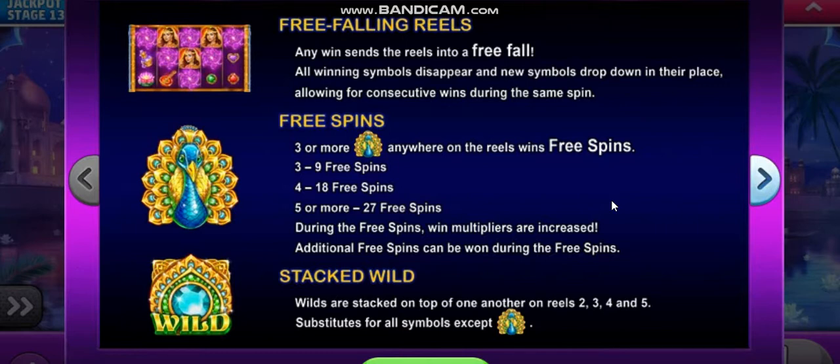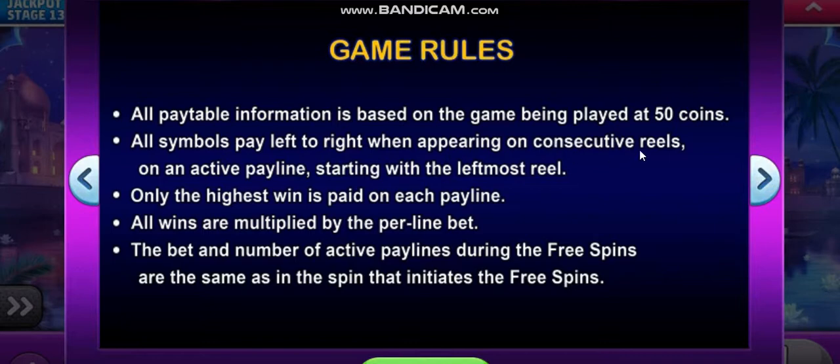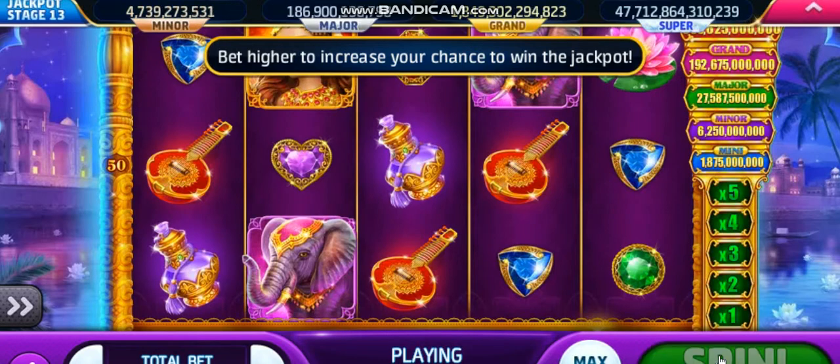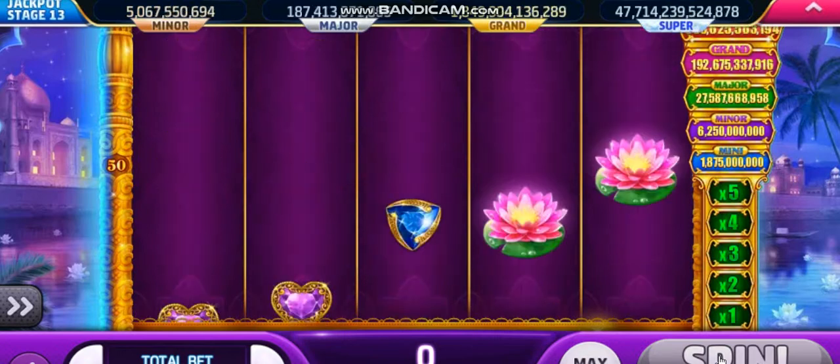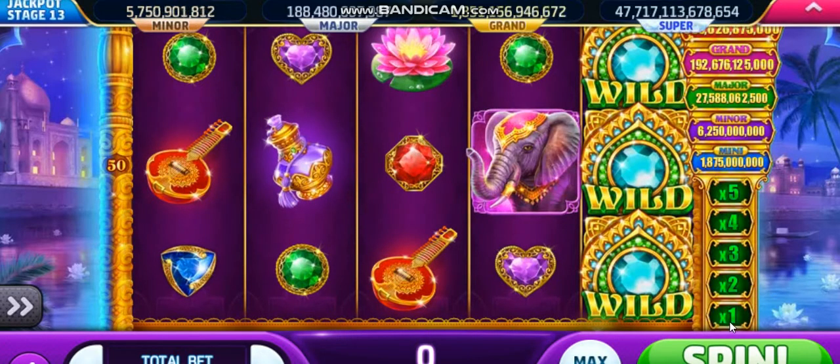I'm going to try and get the free-spins so we can have a look at it. Other than that, not really much — easy game to understand. Your highest paying symbol is shown, and the blue little precious stone is your smallest. All pay table information is based on the game being played at 50 coins. All symbols pay left to right; only the highest win is paid on each payline, and all wins are multiplied by the per-line bet. Currently the multiplier is 1, 2, 3, 4 and 5 — that will go up once I hit the free-spins.